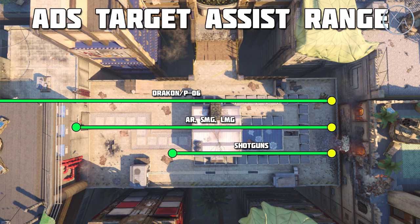Assault rifles, SMGs, and LMGs all have the exact same aim down sight target assist range of 38 meters. This is based on hand testing — it's not from the in-game code, but it happens to be the exact distance of the Manowar's three-shot kill range, which we know to be 38 meters. As for shotguns, the aim assist range may look small, but it's actually beyond the range that the Argus can even deal damage, even with a long barrel attachment. So for shotguns, the aim assist range is just fine.